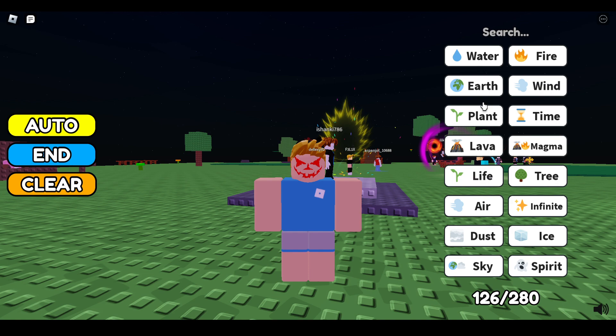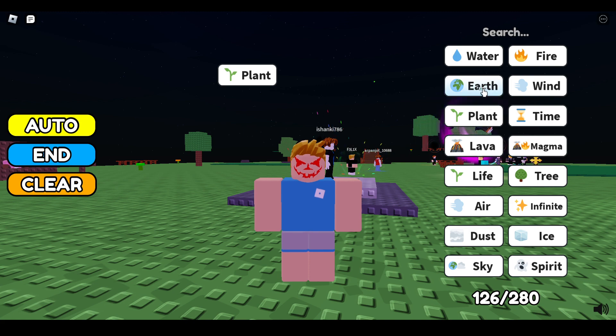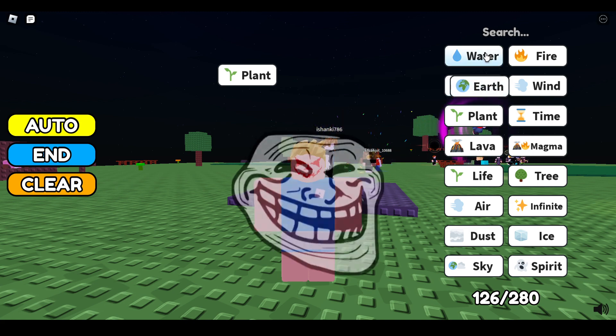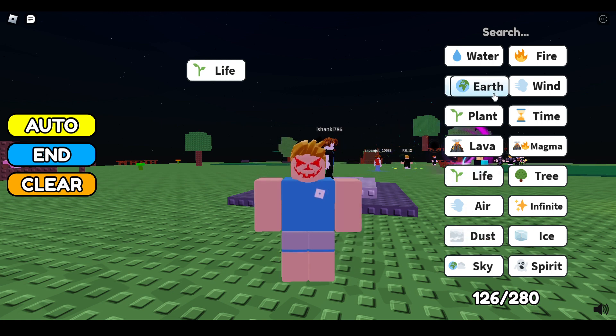Now let's start the video. First of all, to make science, combine two blocks — earth and water — together to make plant. Then combine plant with water to make life.